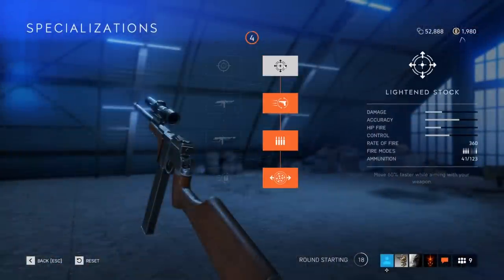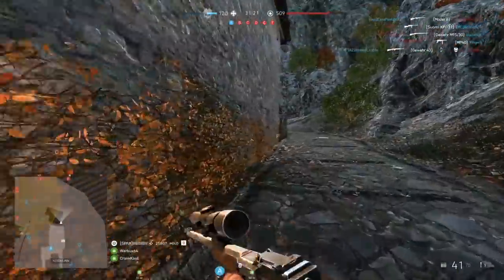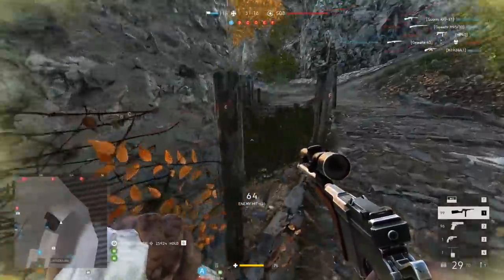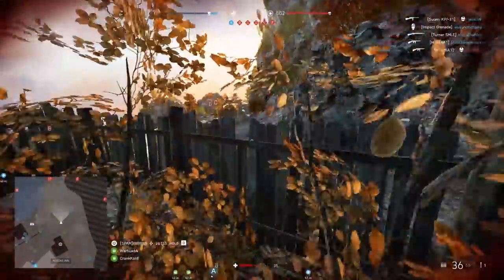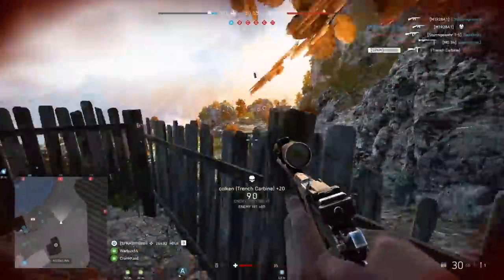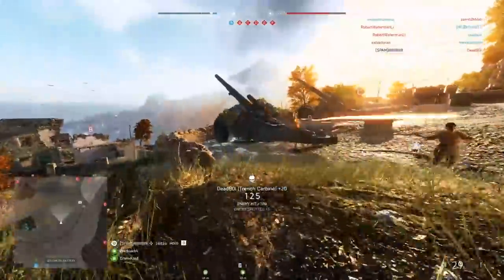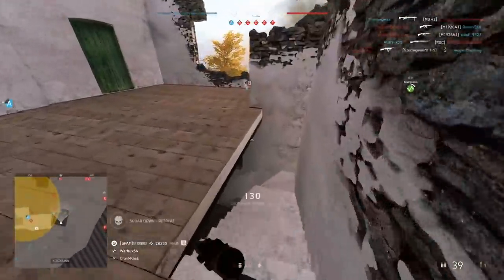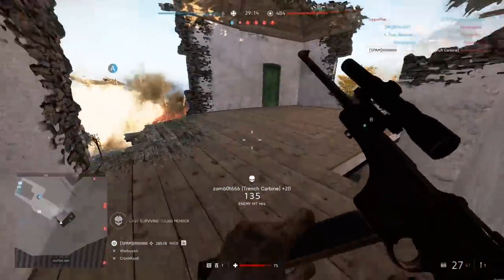I went for the full right-side specialization tree, which I feel gives the most benefits — it lets you move a bit faster while aiming down sights and gives you the full auto upgrade and a little better accuracy. The left-side tree is good for hipfire accuracy, which isn't to be ignored with this gun, but the hipfire itself is actually good enough for most situations. Unfortunately, the upgrade tree doesn't let you combine the hipfire upgrades and the full auto upgrades.